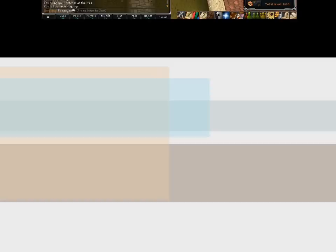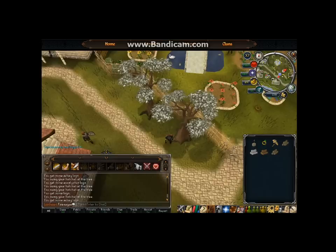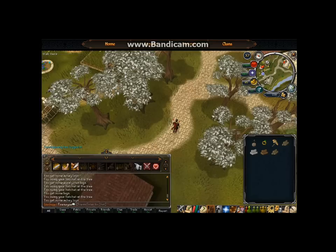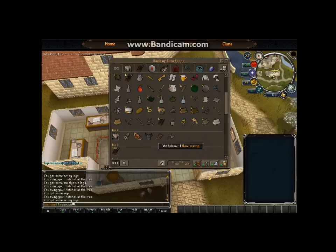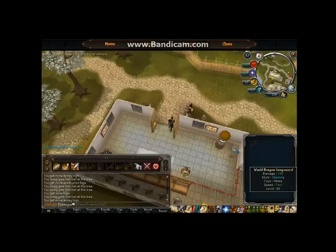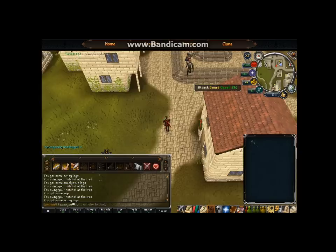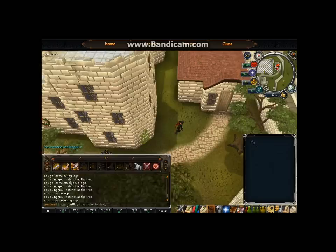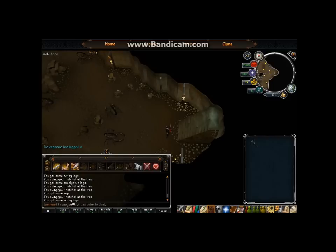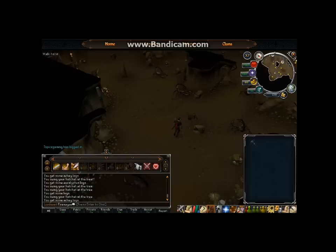The next skill is Mining — fairly decent money after the Evolution of Combat, surprisingly, even with so many bots doing it. The demand seems to be keeping up with bot supply. Use the best pickaxe you can afford — for me that's rune right now since I'm not high enough for a dragon pick. Start at the Falador northeast bank, run to the far northeast corner, and head into the mine. This is probably the absolute best place I found to make substantial money with mining.